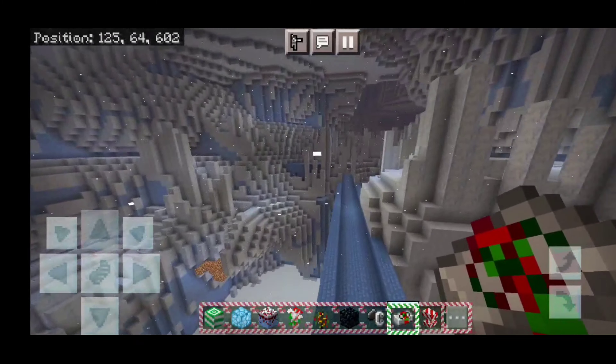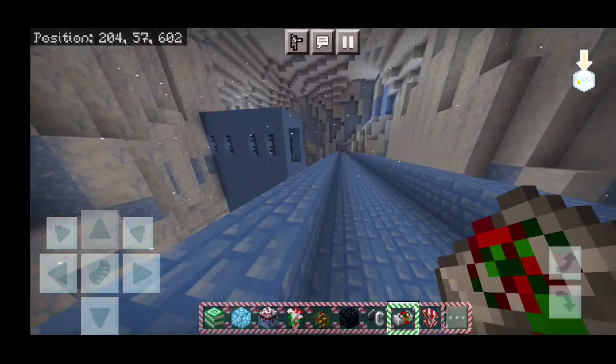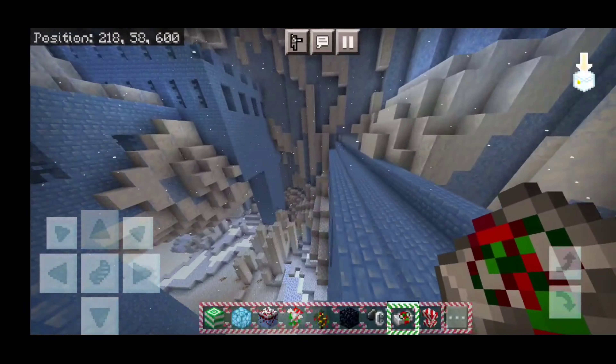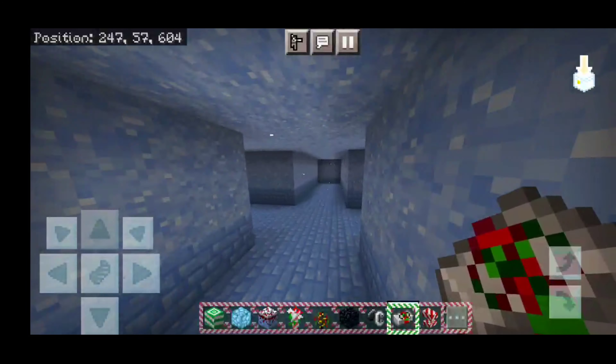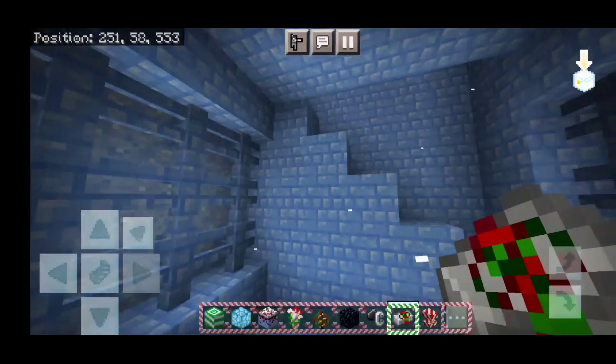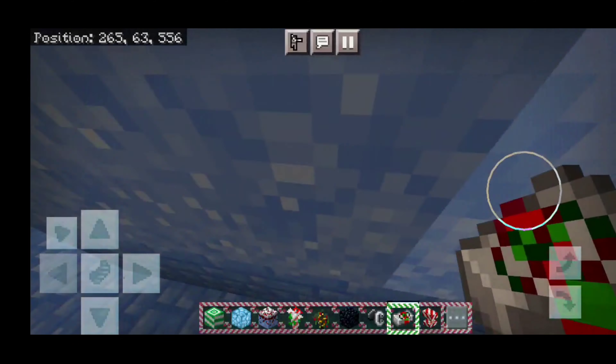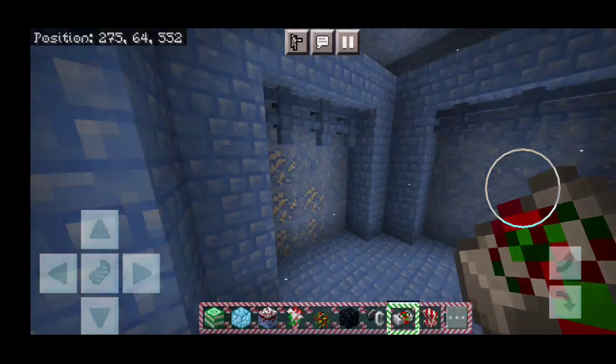Here is a nether fortress right over here. The nether fortress looks absolutely beautiful. Take a look at that — it actually looks blue out of all colors, which is legit the complete opposite of how a regular nether fortress looks. But I just like it. I like how unique this texture pack is. I just love how Christmassy it looks.